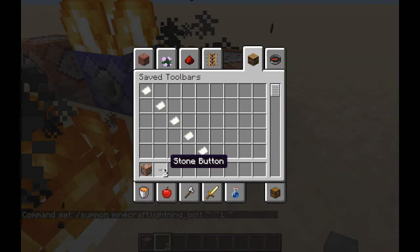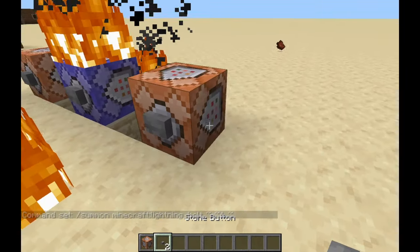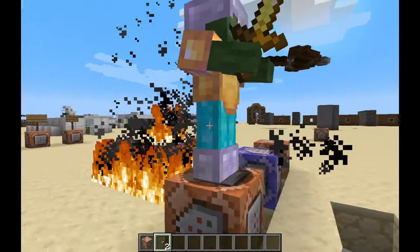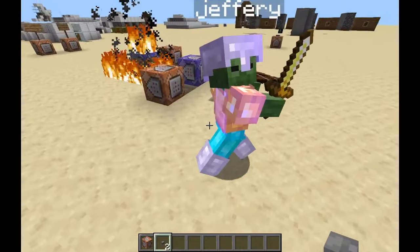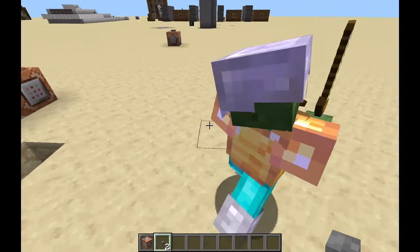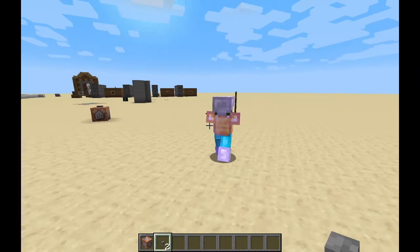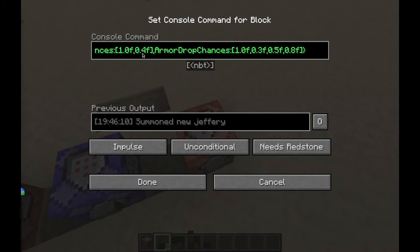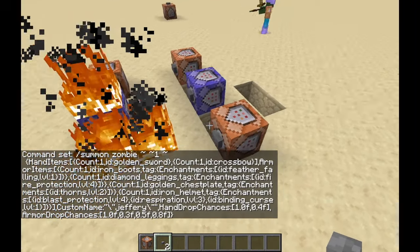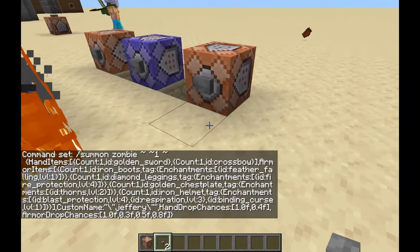Now the very last one is a little bit more complicated. It summons mobs with armor, like this guy — Jeffrey. He has a sword, crossbow, and a bunch of mixed matched armor. It's pretty cool, and you can name them and everything. But it is a longer command and requires a lot more typing. I will show you guys a very easy way to do it on a website.